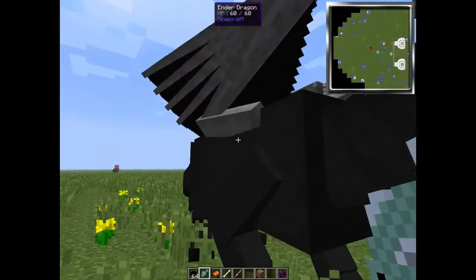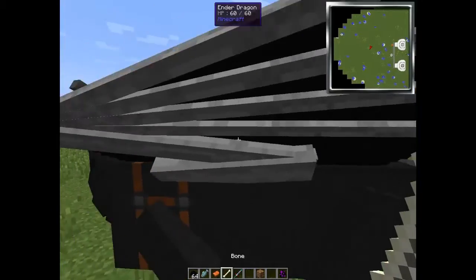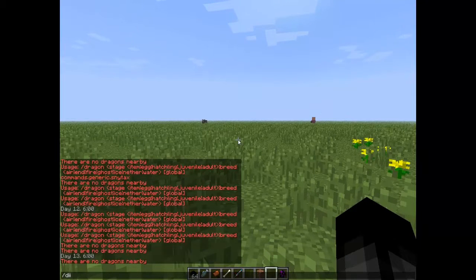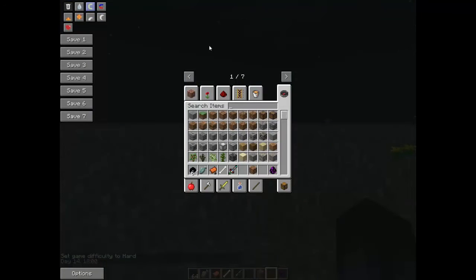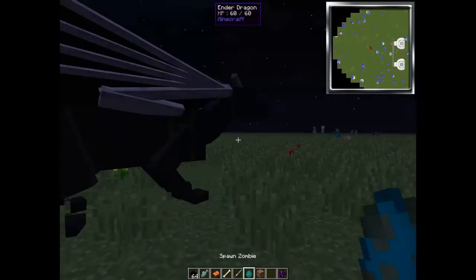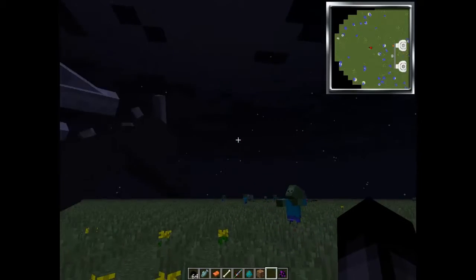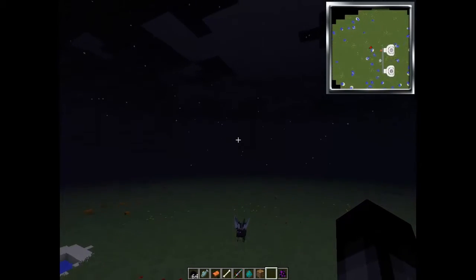Tame it with a fish, put a saddle on it, and he's my friend. Now if I switch difficulty to hard and spawn a zombie — this would really be helpful, like actually fighting the Ender Dragon, having a dragon that fights for you. If we just hit the zombie to get him angry at me, the dragon will attack him and kill him. He follows you around too. And if you're flying, he'll start to fly.